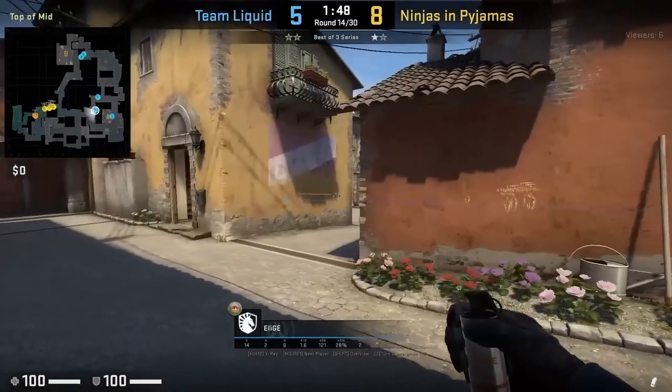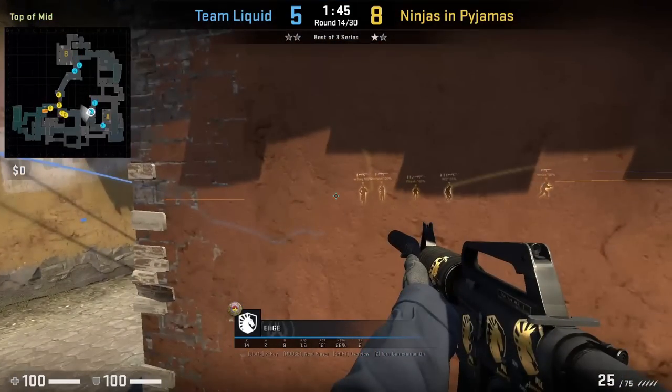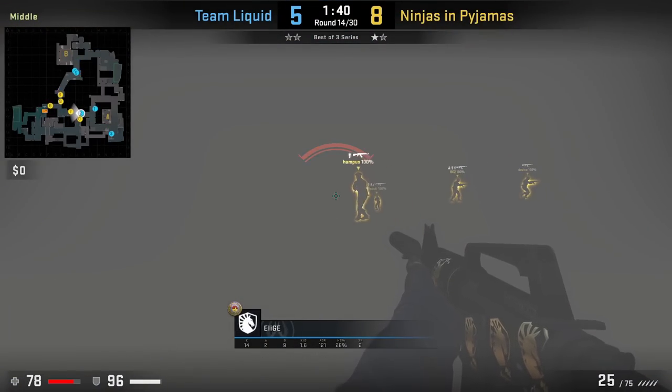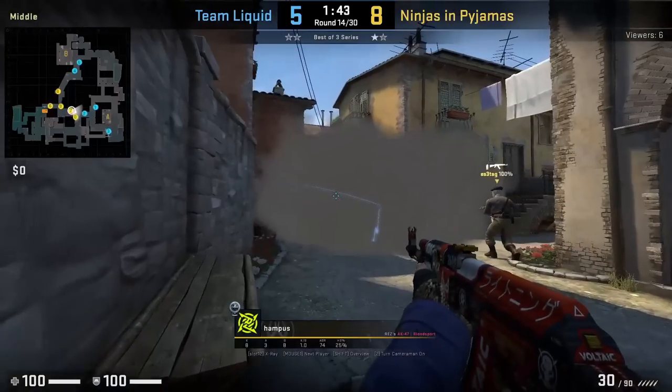Elish throws a one-way smoke mid at the start of the round, aims at this shadow, then left click throw. He pushes to the right of the smoke and kills Hampus, however he gets traded. Hampus is spraying the smoke because sometimes teams like nades to stack stairs from behind the smoke — Elish will come through and kill him.